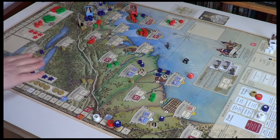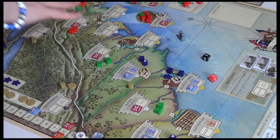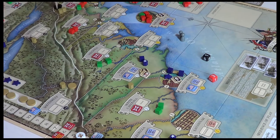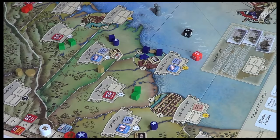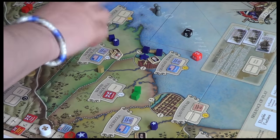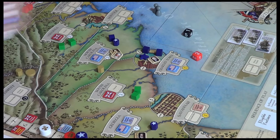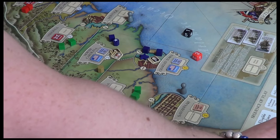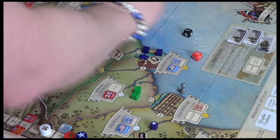Now looking for locations where they can change control. They can't hit spaces with active support, so can't rally in New York City. They'll try cities first, highest population. New York City's out — we can only place one militia, so we're looking for a city where adding one militia changes control. Both Norfolk and Savannah are eligible, so they're each going to get a militia. That's going to cost two resources.